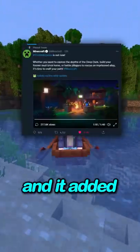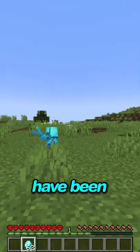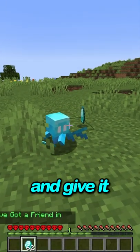Minecraft Wild Update is out now and it added a lot of amazing stuff. Let's go through all these changes. Allies have been added and they look for an item that you tell them to look for, while they go and retrieve it and give it back to you.